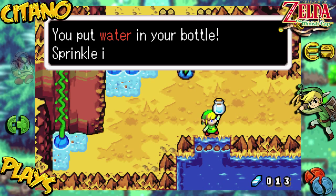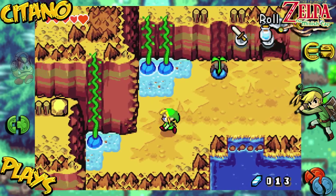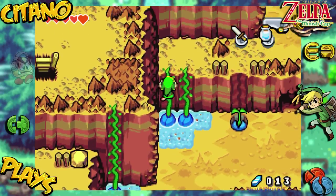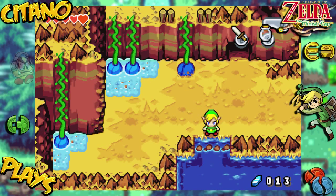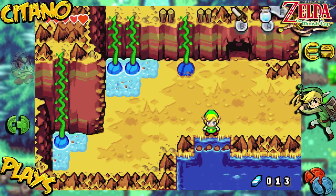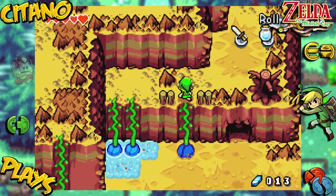You put water in your bottle and sprinkle it on different things. Why do we need water? Look at this root here — it's growing because there's water nearby. Same with these two as well. But what about this one? There's no water around here — well, we have water in our bottle, so let's sprinkle it. Let's get more into the bottle so we can take it with us in case we need it.